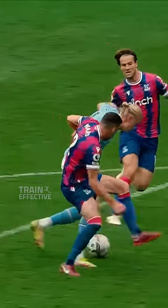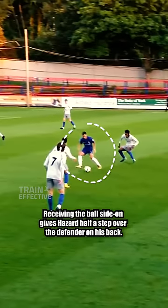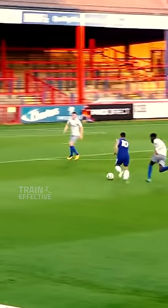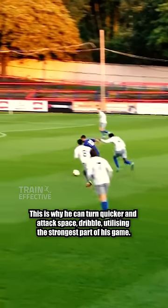Lose the ball less with this easy trick. Receiving the ball side on gives Hazard half a step over the defender on his back. This is why he can turn quicker and attack space, dribble, utilizing the strongest part of his game.